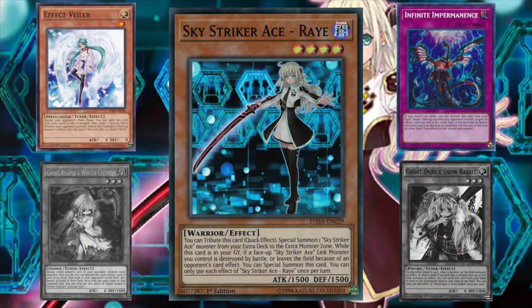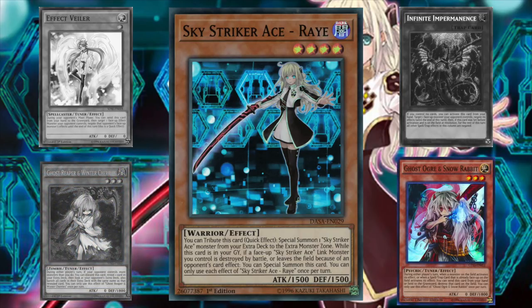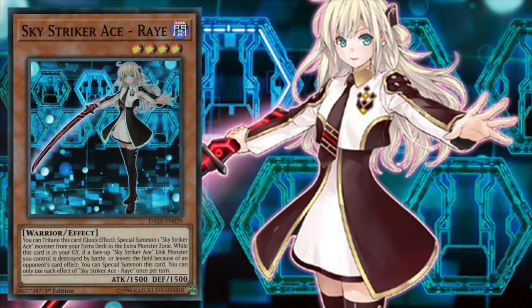Effect Valor and Infinite Impermanence are ineffective because Ray can tag out before either of these cards can stop her. Against Ghost Reaper and Winter Cherry, she can tag out in response as Chainlink 2 into the Skystriker Ace monster revealed by our opponent. And against Ghost Ogre and Snow Rabbit, if one of our Link monsters were to be destroyed, Ray will simply resurrect herself from the graveyard and tag out into another Link monster, essentially making our opponent waste a card. At a time in the game where hand traps have become more popular than ever, Ray's level of resilience cannot be underestimated.